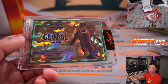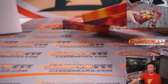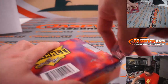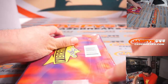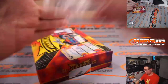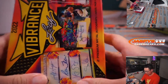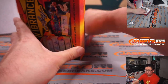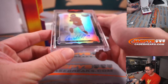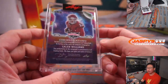All aboard the Big Hit Express. Just a quick little two-boxer. Next up is Caleb Williams. Letter C. Carl with Caleb.